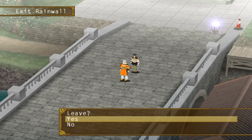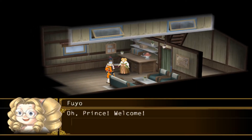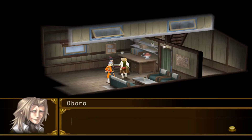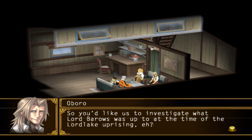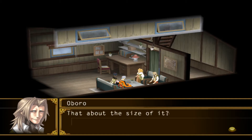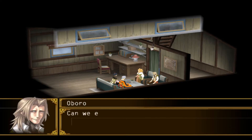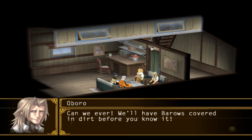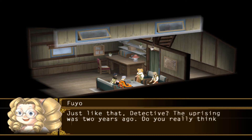To have the enigmatic detective return, we must leave Rainwall and go back in, then return to his boat. This is Oboro — detective and apparent creator of the business card. We explain that we want him to investigate the Lord Lake Uprising, specifically Salimbero's doings during it. Surprisingly, he readily accepts, even as Fuyo proclaims doubt that they can figure out anything on such an old event. Oboro is confident, and the case is on.